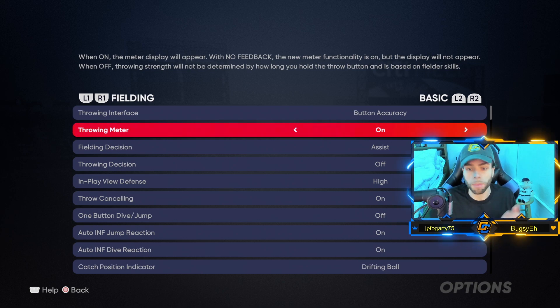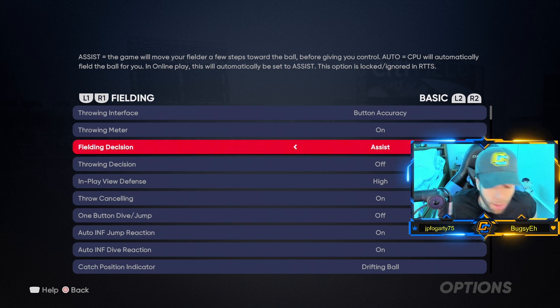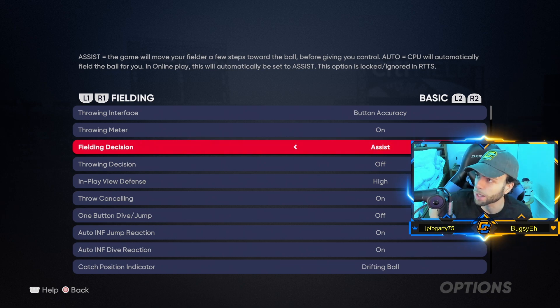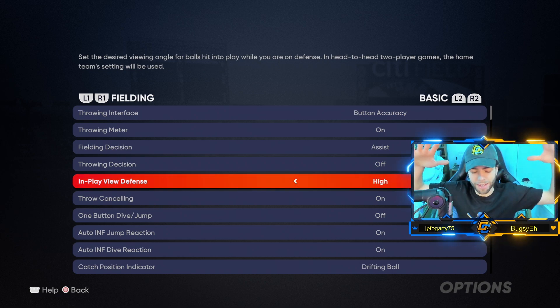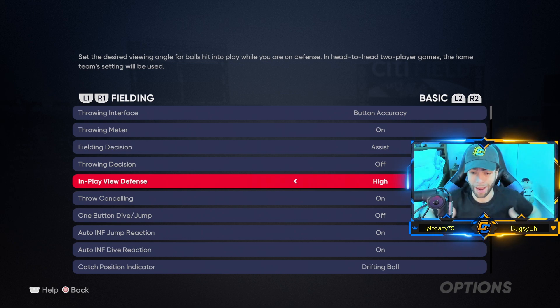Fielding decision: Assist — the game will move your fielder a few steps toward the ball before giving you control. Auto CPU will automatically field the ball for you — never do that, especially in online play. Throwing decision is disabled in online play anyway. In play view defense: High. It shows the highest angle of the field when the ball is hit — gives me perspective on relays, best routes to the ball, and judging what's going on when fielding.